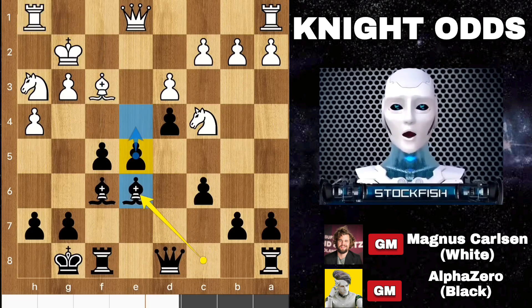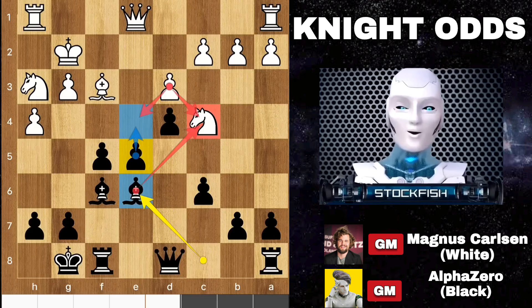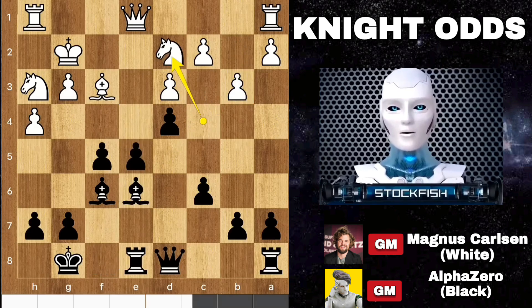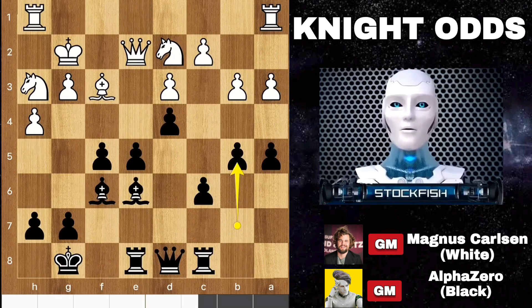Bishop to e6, threatening to play e4, and you shouldn't take the pawn. You will lose your knight because the pawn will lose control over the knight. So Magnus played b3 to protect it. Rook here, knight backs, rook to c8. A3 and pawn here, queen e2, and we have b5.